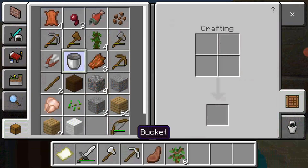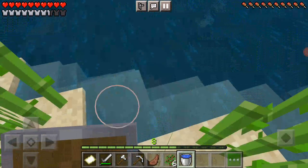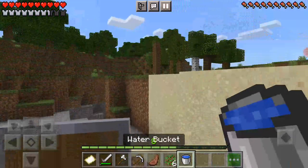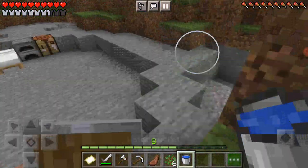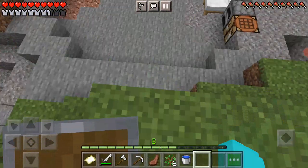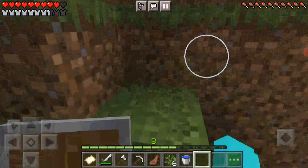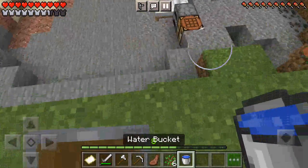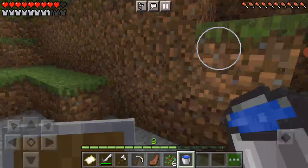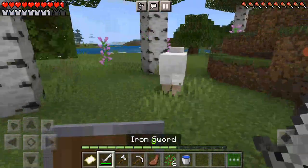I'm gonna get some water while I'm here. Let's see how much damage this does — if I fall a whole heart, let's see if I can MLG this. I know what's the point — I won't take damage. Yep, I'm gonna try an MLG. Oh okay, found some mutton.